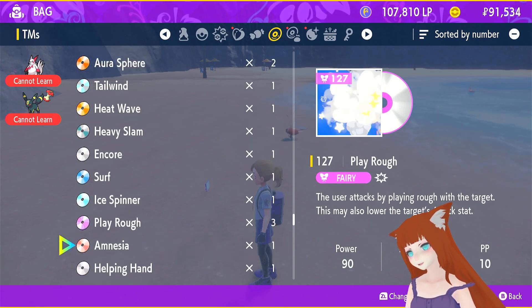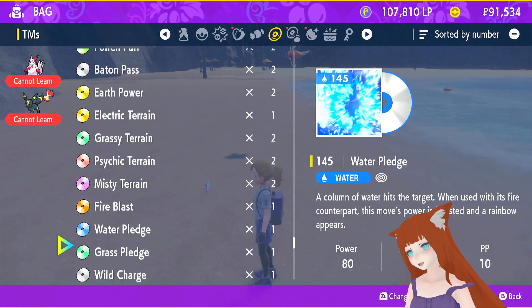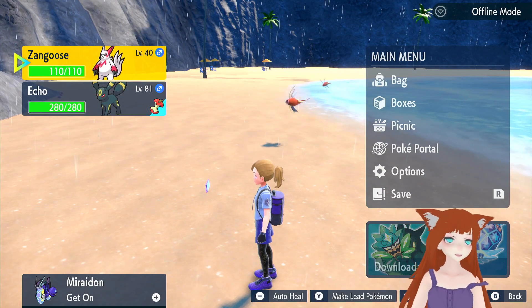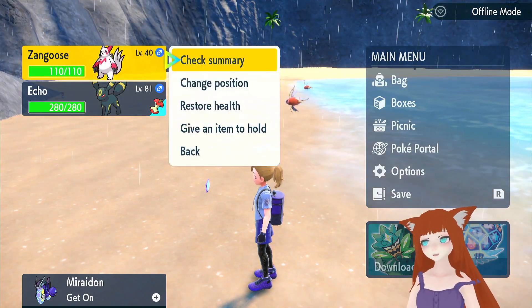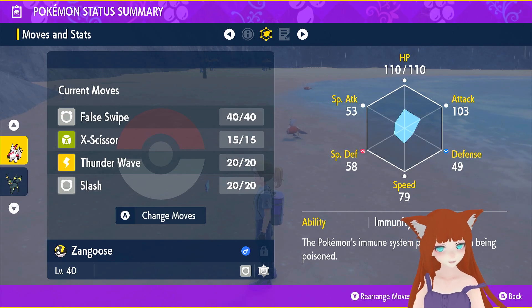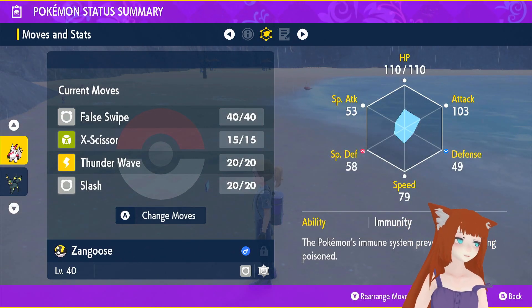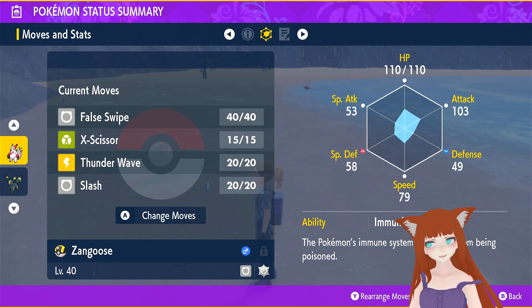Do I have Taunt? I do not believe I have a Taunt. The plus side to Zangoose is at around level 40, it learns False Swipe naturally, which is really, really good. And then at level 52 or 54, it learns Taunt naturally, which is also really, really good.